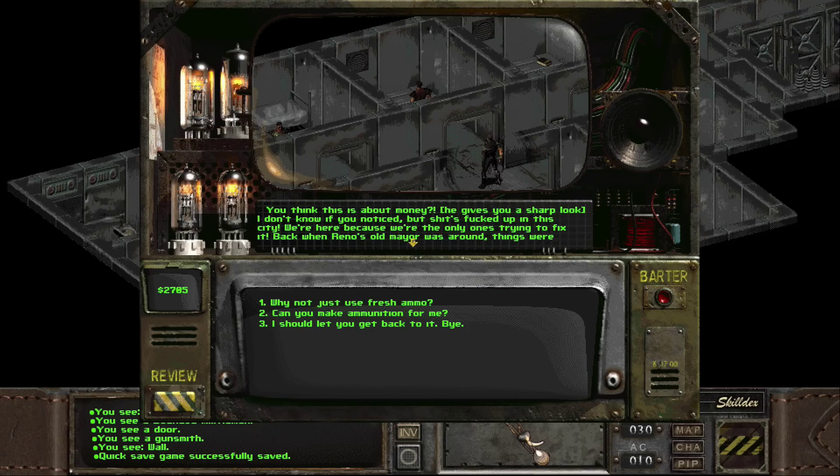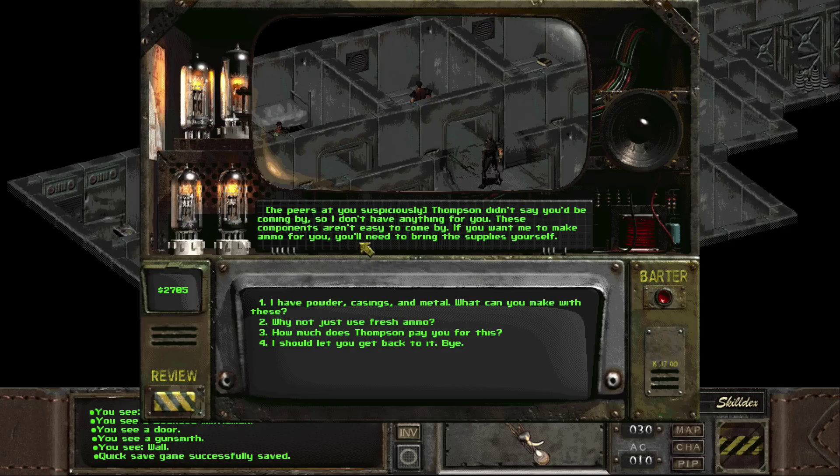"I don't know if you noticed, but shit's fucked up in this city. We're here because we're the only ones trying to fix it. Back when Reno's old mayor was around, things were different. People were safe and things worked. We're gonna bring that back. That's worth a lot more than money." Can you make ammunition for me? "Thompson didn't say you'd be coming by, so I don't have anything for you. If you want me to make ammo, you'll need to bring the supplies yourself." I do have that, but I don't want to do that right now — ammo is heavy.